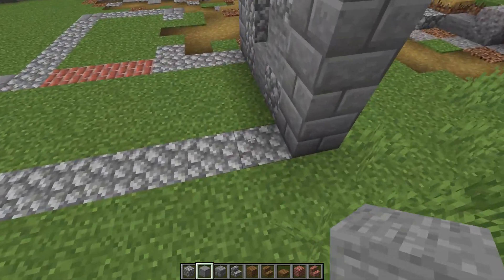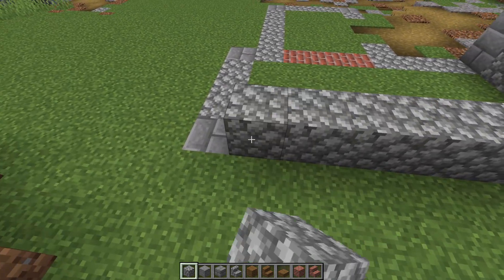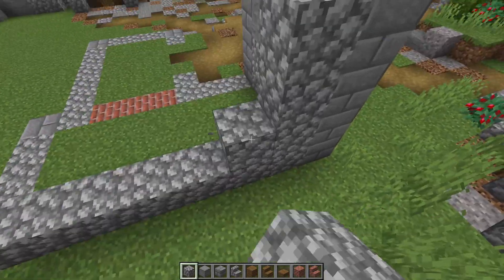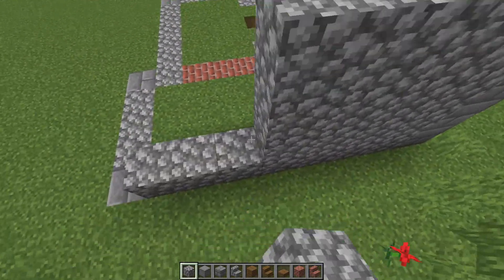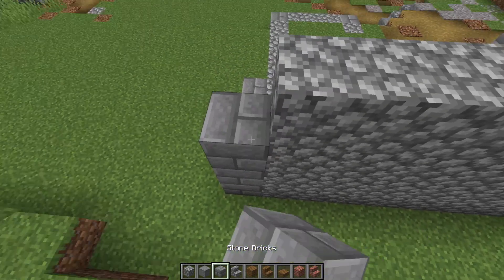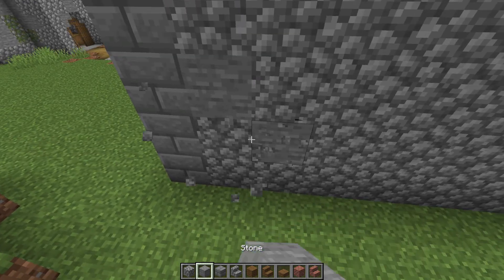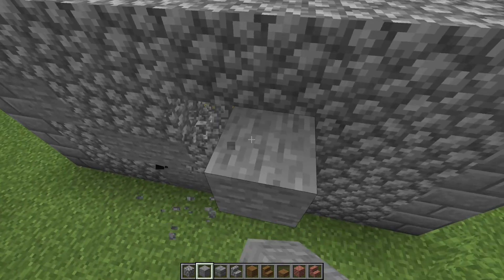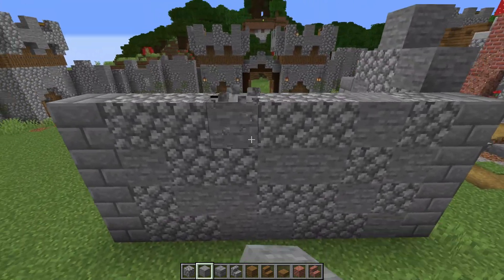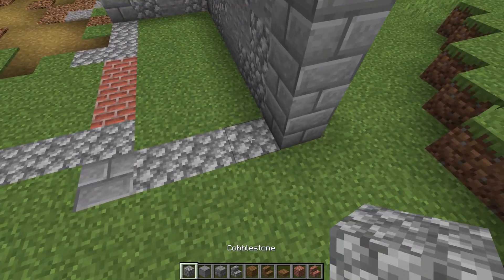Now let's turn this corner. Going down again with cobble — one, two, three, four, five, six, seven — and take this up to this line right here, so up another three on every single one. Then take this one up one, two, three, and four. Then do another quick texture job right about here, done randomly. We'll pop in windows along the way.